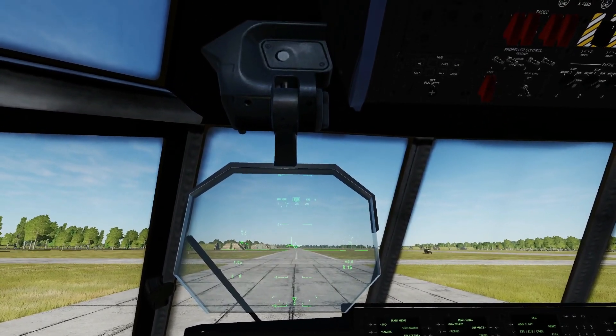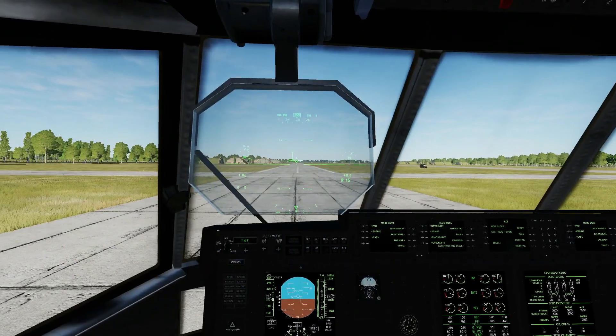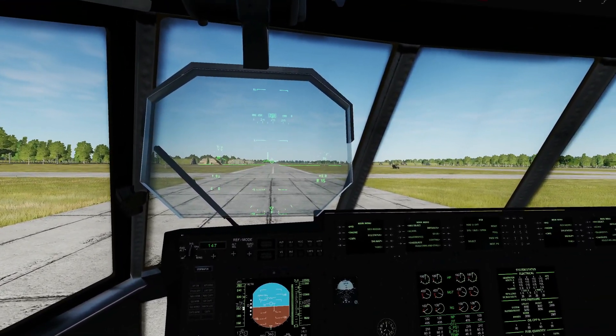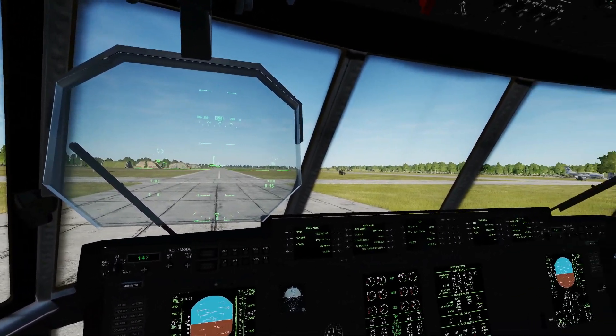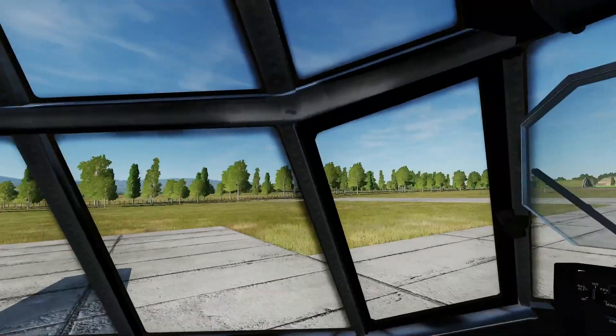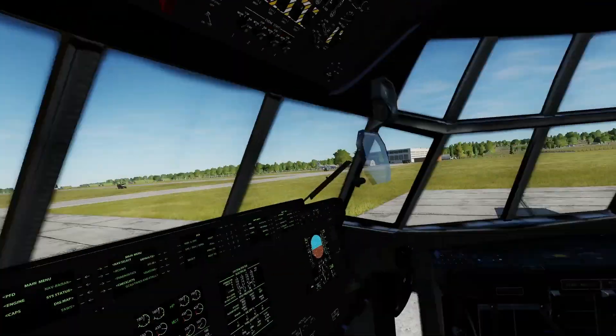Hello everyone, we hope you're doing wonderfully well. Today we are in our beloved free C-130 Hercules, and we're going to be dropping — and I'm not going to lie — this is probably the most highly-awaited DCS video of the year. We're going to be dropping the MOAB, M-O-A-B. What does that stand for? Mother of all bombs. You got damn right.